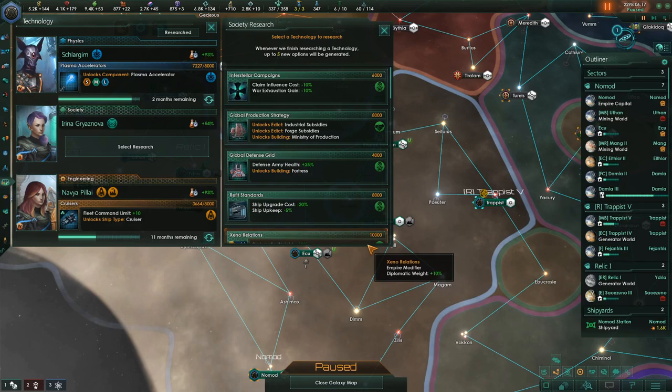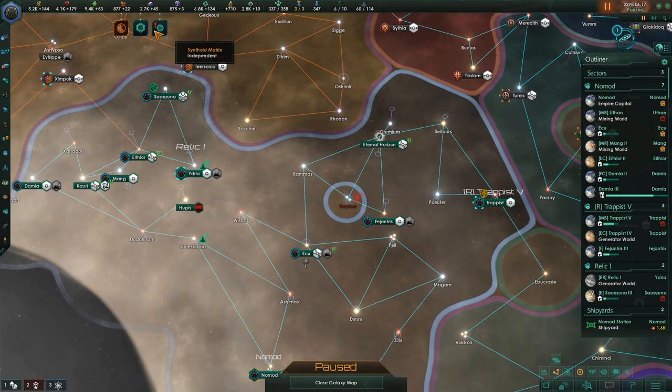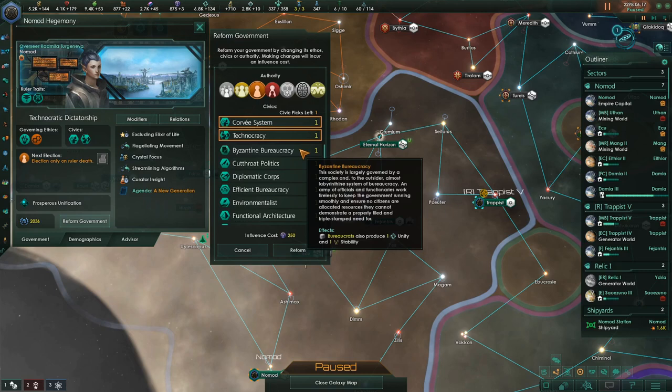Civic slots plus one! Let's see what I want to do here. Diplomatic weight and a grand embassy contest — I want more diplomatic weight. So now we have a civics slot and a relic activation. Unspent civic points — you can go back in here at any point in time, as long as you have an extra civics pick and the influence, to add another one of these things. Influence cost is 250.